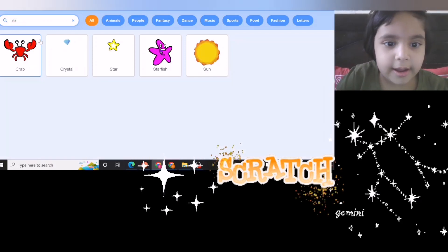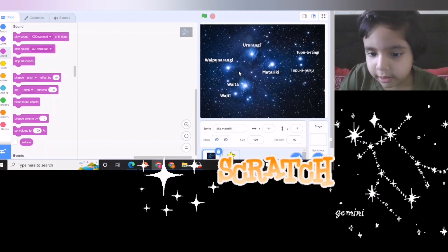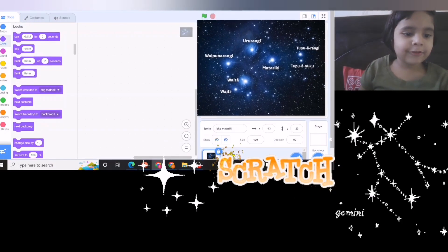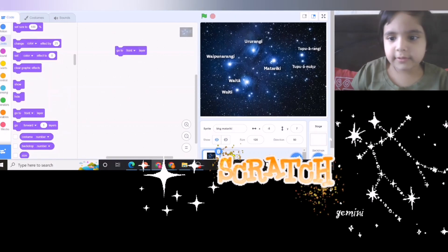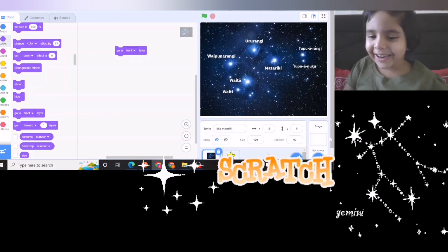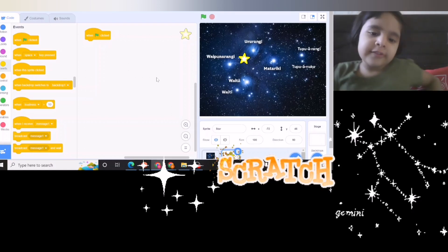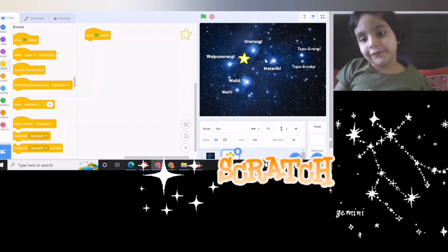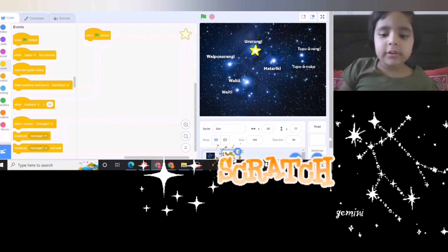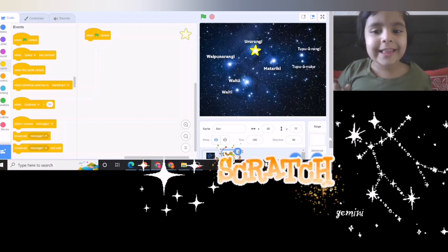We need to collect seven stars. Oh, where's my star gone? Maybe let's put them in the front layer. I need to put one green platelet. We have got one star — first I'll show you the first star, then we will copy this star into sevens — six times — and get the other stars. Now let's start coding.